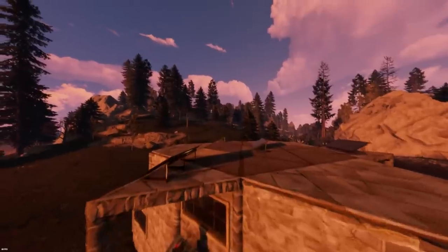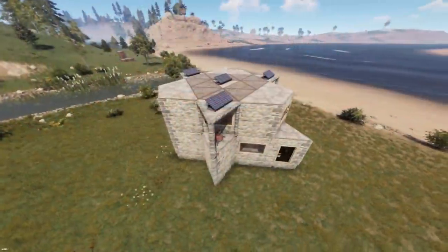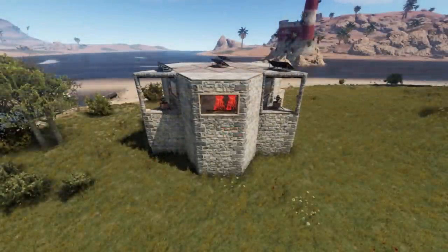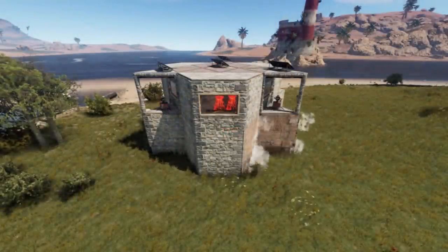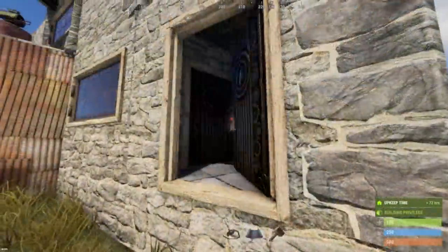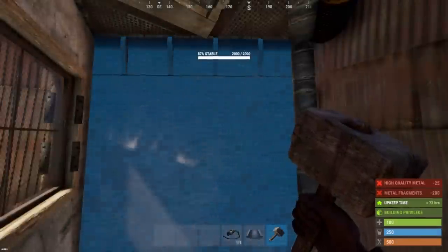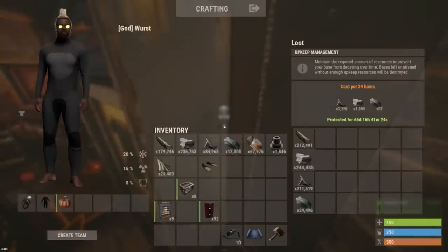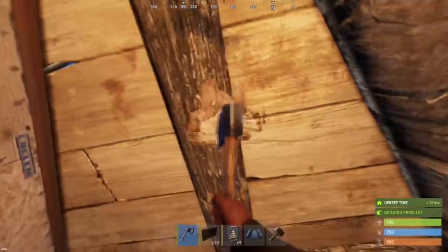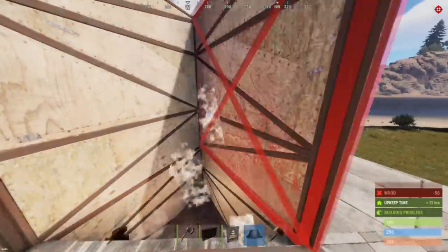If you want to keep it that way, upgrade the last floor tile to sheet metal. While I believe it's best left up to your preference how to upgrade the base, let me walk you through a few options. The easiest option is to upgrade the whole outer walls of the first floor to sheet metal. To prevent the airlock from becoming a weak point in that case, upgrade this wall to sheet and this wall to armored. This should leave the upkeep at around 3k metal fragments and 50 high qual a day. One highly recommended add-on is the roof access. Hatchet out the wooden floor tile and create an airlock with two garage doors pointing towards the center of the base.